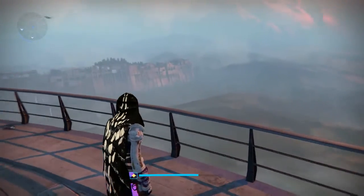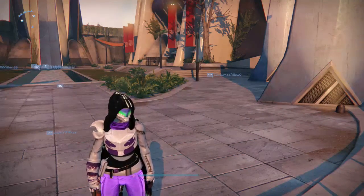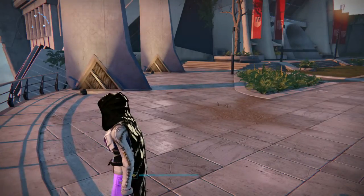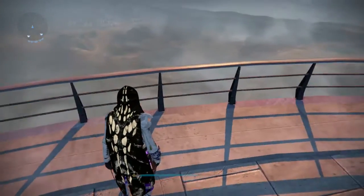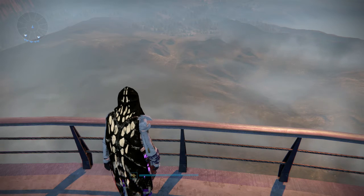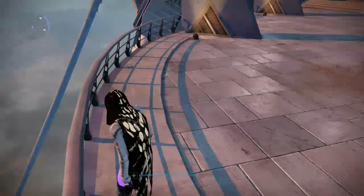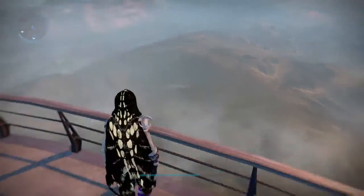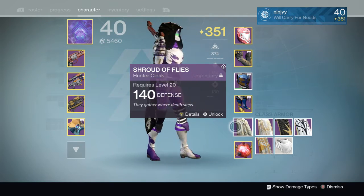Alright, we are back with some more cloaks — these are all of the year one cloaks I have. With the first one, this is the Crota cloak from doing the raid — you can still get this. You just do the Crota raid; this drops from the Ir Yût, the Deathsinger — the witch right before Crota. It's a pretty small chance, not a huge drop rate. But I recommend trying to get it. I love this cloak, especially when playing hide and seek — it is awesome to put a green shader on and rock this in a bush. This is called the Shroud of Flies. Amazing cloak.